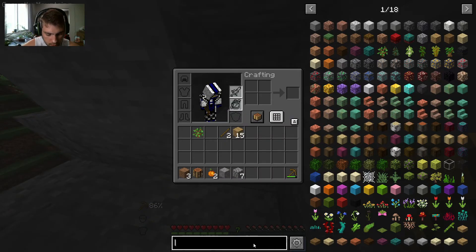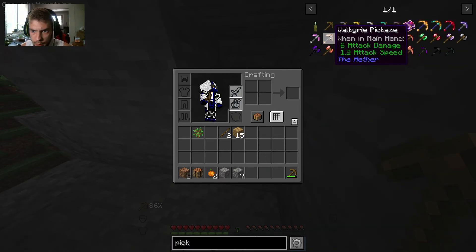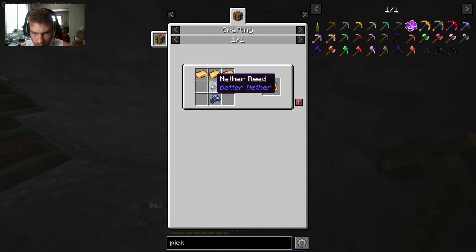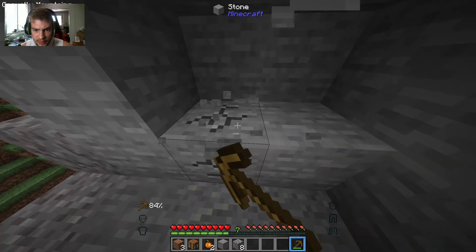What kind of pickaxes do we have? Pickaxe. Oh, we got a bunch of cool ones. How do we get this one? I can't — I want that one. How do we get this one? Nether reed. Alright, there's a lot of stuff we're going to have to explore here, guys. There's a lot.